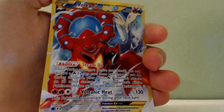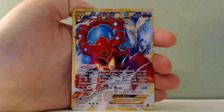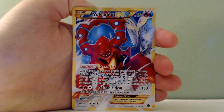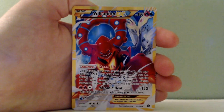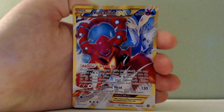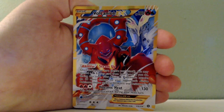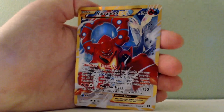I have a lot of Pokemon cards to show off, so I have a Volcanion EX. Okay, so he is a fusion between water and fire. He has an ability called Steam Up, and an attack called Volcanion Heat. And look at that — Exeggcute is in the background mocking me. He looks pretty cool, though. That's so cool.